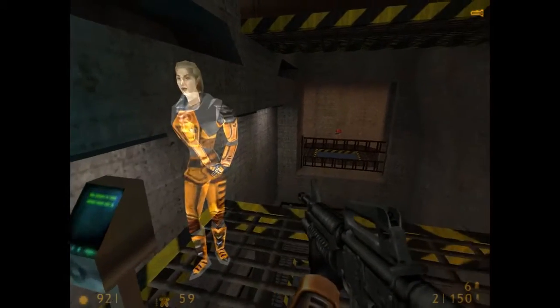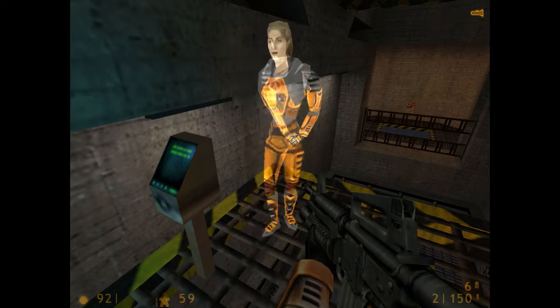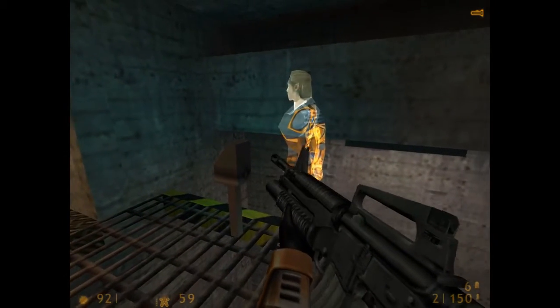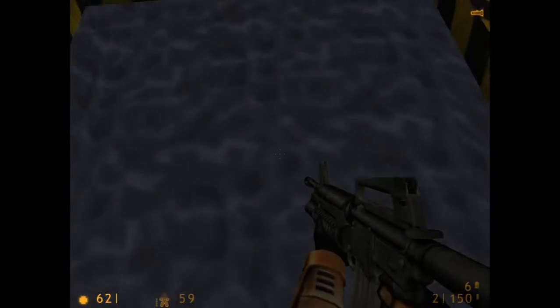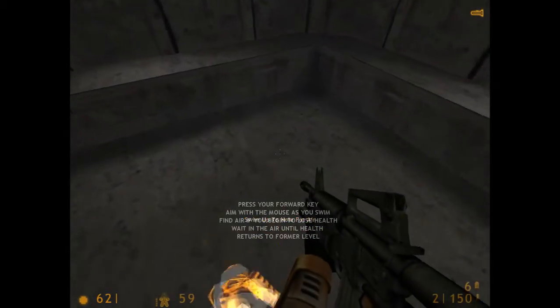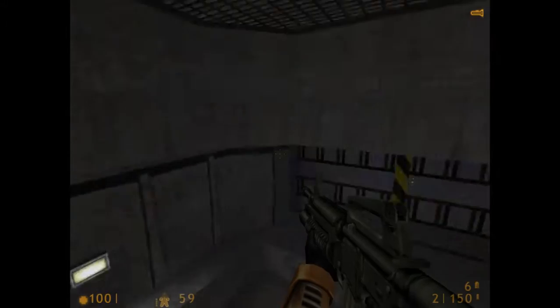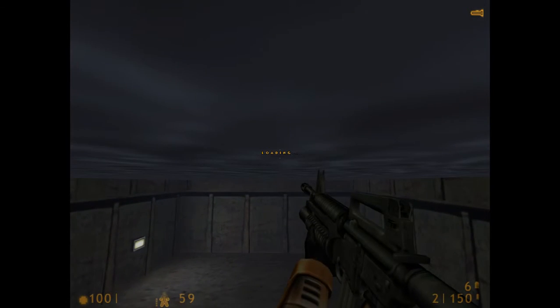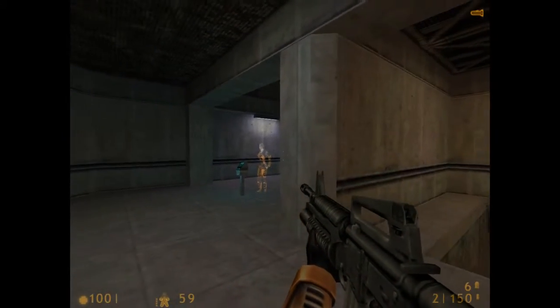Your HEV suit monitors blood oxygen levels, warning you when you need to find an air supply. As you swim through this course your oxygen levels will begin to drop. At the midpoint you will be given an opportunity to surface for air. Thank you, Mrs. Half-Life. You will see the blood oxygen indicator on your suit's heads-up display returning to its previous level — you are free to swim on to the end of the course. Whoo! Oh yay — thank you, Mrs. Half-Life! I'm sorry I'm sounding like a little baby.